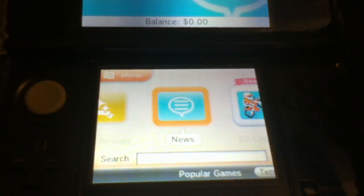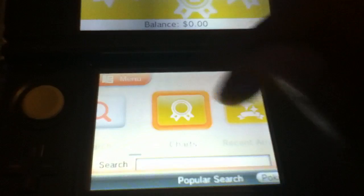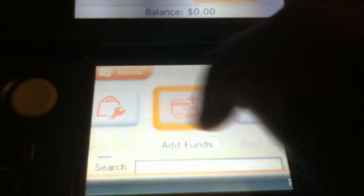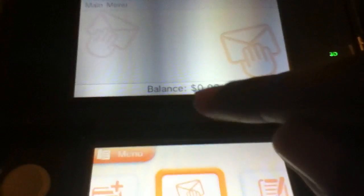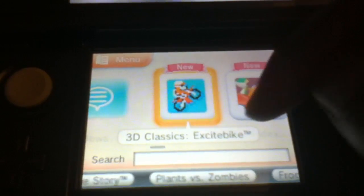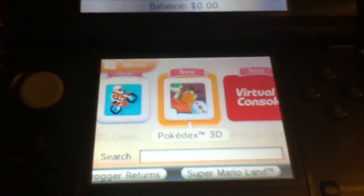You'll have a new icon on the news, which is basically just welcoming you to the eShop, as you can see there. Then you've got some quick pick options: search for game, wish list, rate titles, and so on. Add funds, because of course you've got to add funds to buy games. The two free games for today are Excitebike and Pokédex 3D — it's only free till the end of today, so you should hurry up and get that.